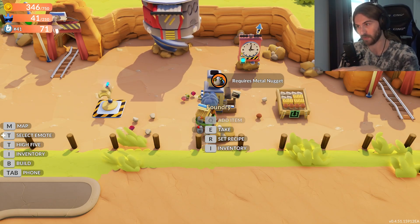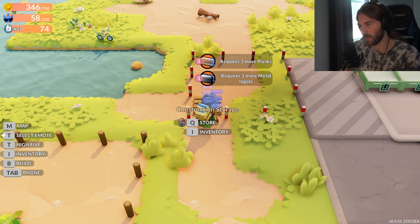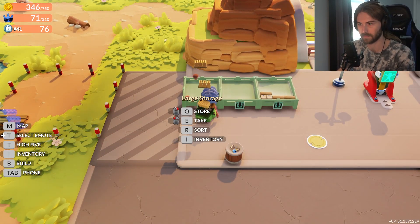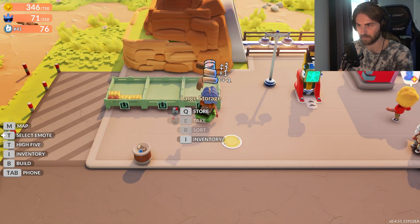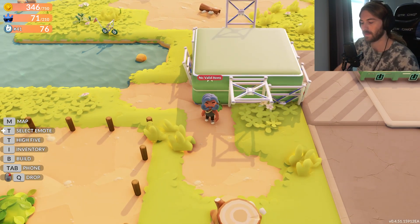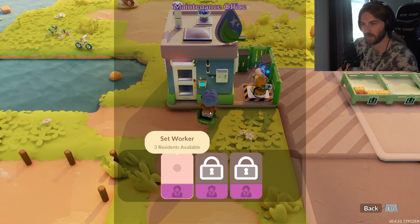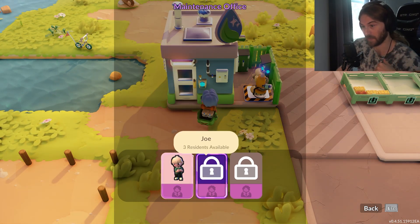We can get metal ingots by changing the recipe and putting metal nodes into the machine. It looks like whenever your town reaches the next level you can actually make more money — before we could only make 500 gold, now we can make up to 750 gold. We'll insert the metal ingots and then get some planks. I am so pumped — this means I never have to pick up trash again, booyah! Now, who's going to work here? Joe — Joe sounds like the perfect name for a trash duty guy.